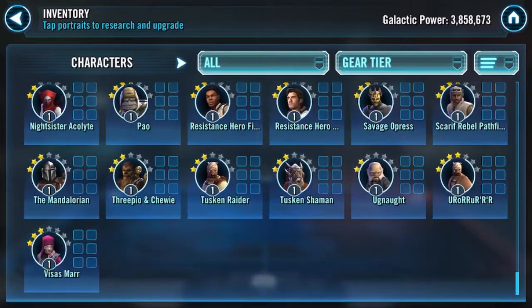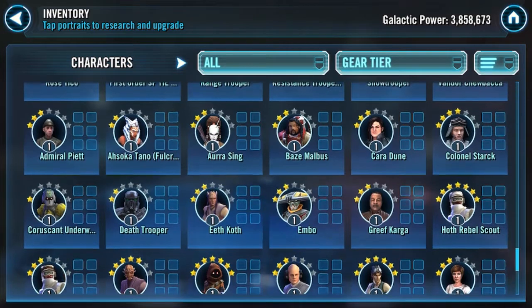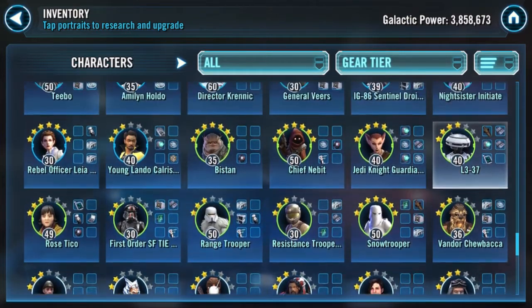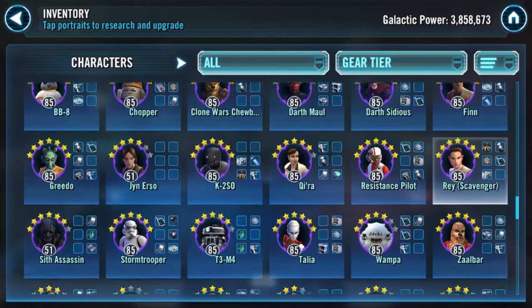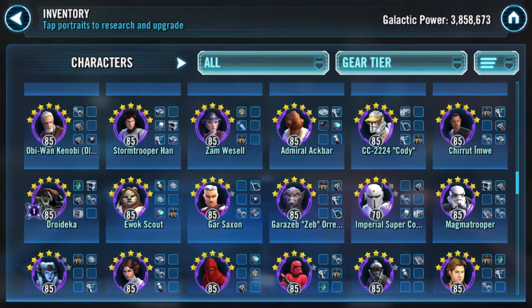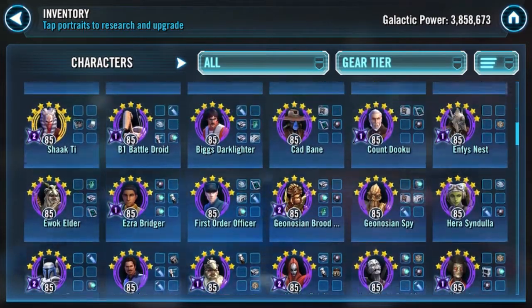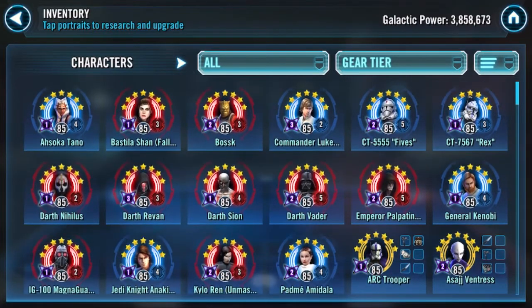Scrolling down we can see Mando, Threepio and Chewie, the Resistance Heroes, Mon Mothma, Greef Karga, Cara Dune, Admiral Piette — a lot of brand new characters that are undergeared. At Gear 7 we've got Zalbar and Wampa, BB-8, and at Gear 8 we've got Mission. Seeing both Mission and Zalbar tells me there's no Malak. We also see Sith Trooper, Droideka, and B2 at Gear 9. Not just Darth Malak, but Jedi Knight Revan and Jedi Training Rey are both missing — some definite holes in this roster.